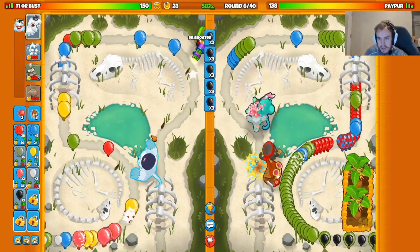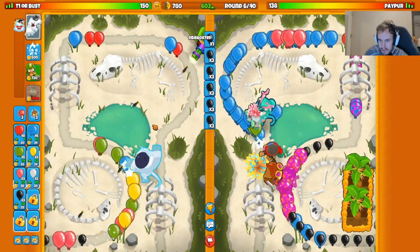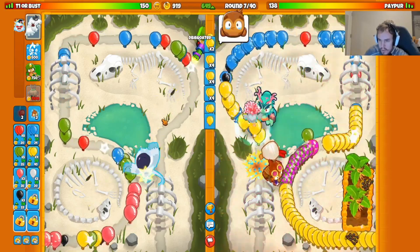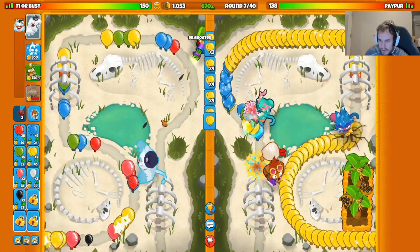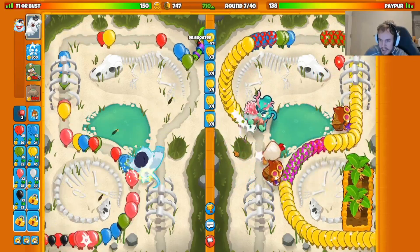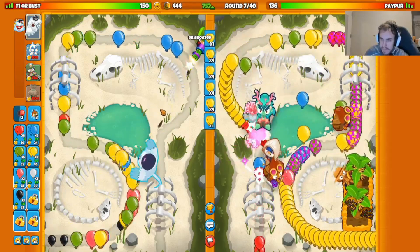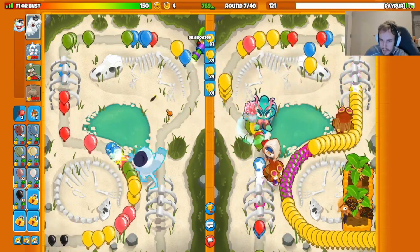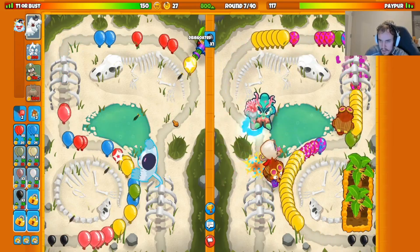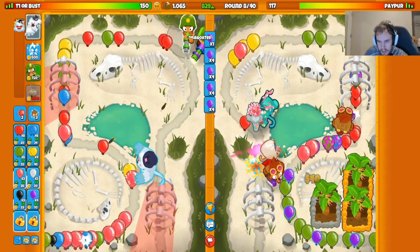We're sending some black balloons, then saving up for a lot of yellows on round seven — that's the plan. Sending the yellows — might throw in a balloon boost just to spook them a little bit. They go for another alchemist. Those sea thorns in the back just ate so many balloons — holy cow! I was eating those balloons for breakfast, lunch, and dinner. Wowzers!